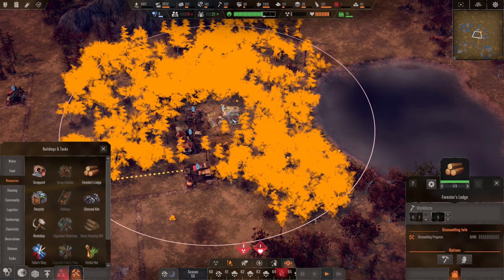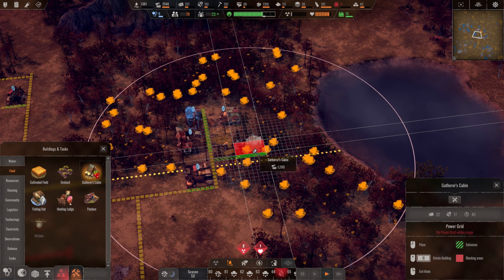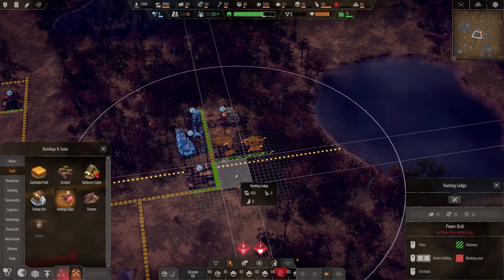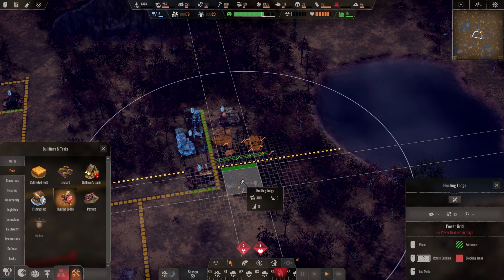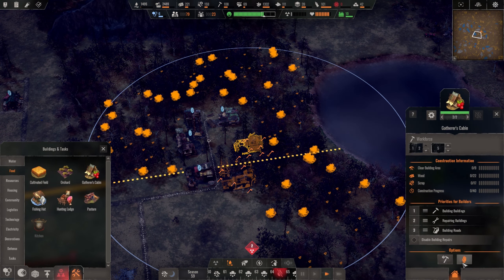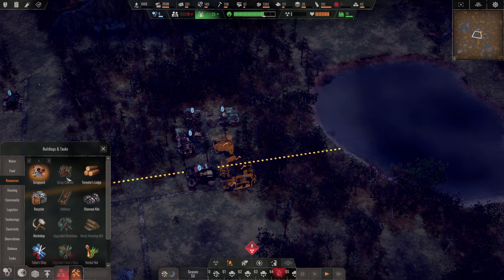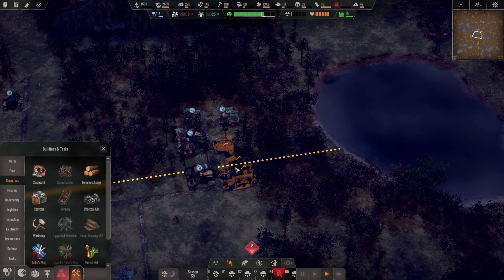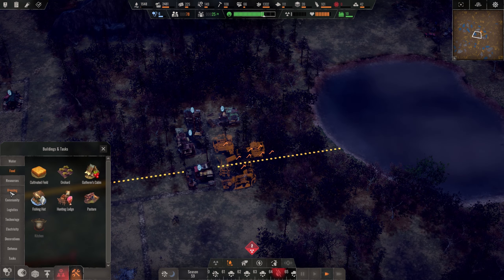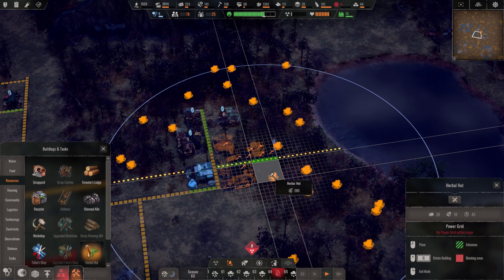Then we'll put down a new gatherer's cavern and a new hunting lodge — we've messed this up already, just forget about those ones. We want them right up on the road. Gatherer's cabin down and lastly a herbal hut, which we're gonna put right there.